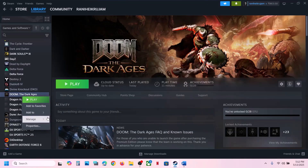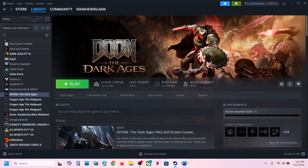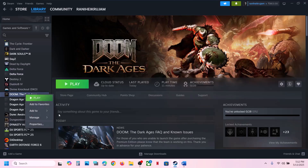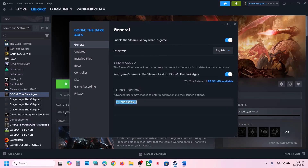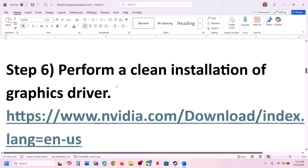Still not working? You can disable HDR in the launch option. Right-click the game, go to Properties, and try that option. If that does not work, you can try DX11 or DX12 in the launch options — type in -dx11, launch the game and check. If that does not work, try -dx12, launch the game and check. Still not working? Remove the launch option and follow the next step.